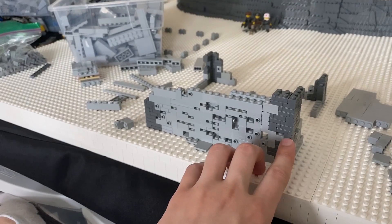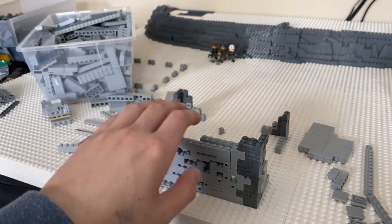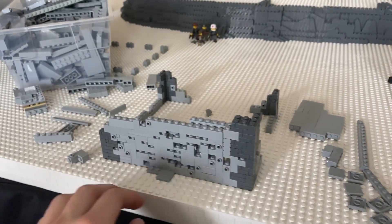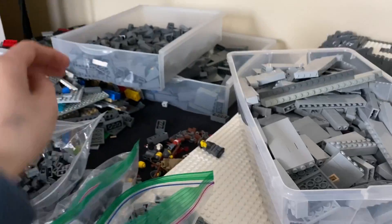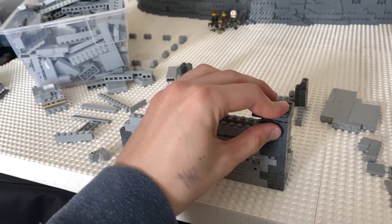This is basically going to be 8 studs tall, then there'll be a floor, another 8 studs, and then another floor. The idea is to have dark blue-gray accents on the corners, and then the plates that separate the floors will also be dark blue-gray. I don't really have any large plates to demonstrate that, but it'll be something like this here.